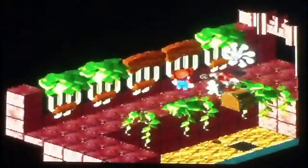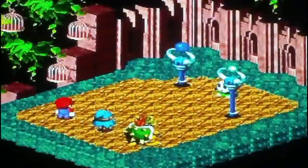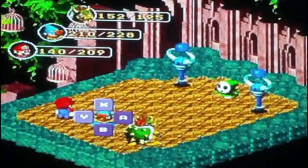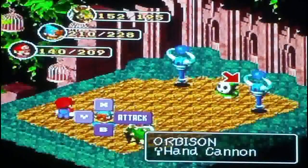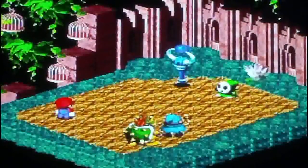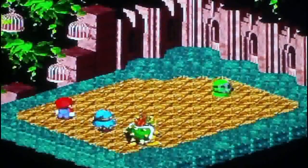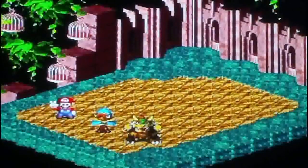We've got another new enemy — and why are you using Recover? You haven't even been hit yet. These enemies always use Recover even though they haven't been attacked. These guys are called Orbisons. Orbisons have 30 HP, spells of Recover and Mega Recover. Weak against Jumps, strong against Fire, Thunder, and Ice. Attack is 113, Defense is 140, Magic Attack is 63, and Magic Defense is 65. They may have low HP but they've got really good defense.